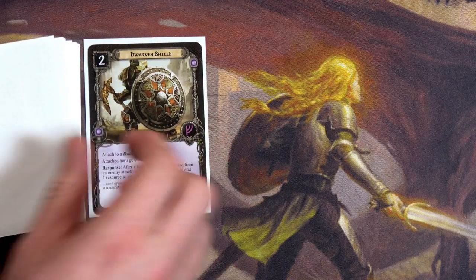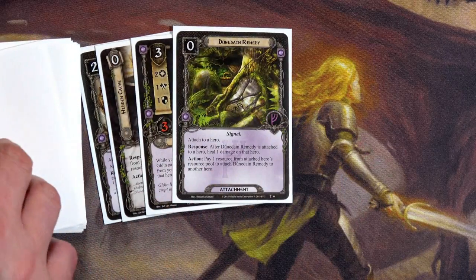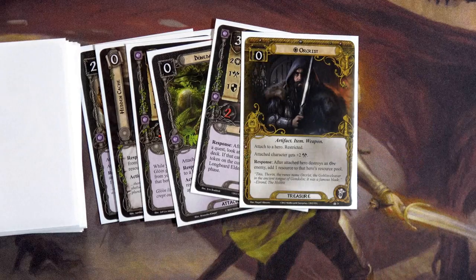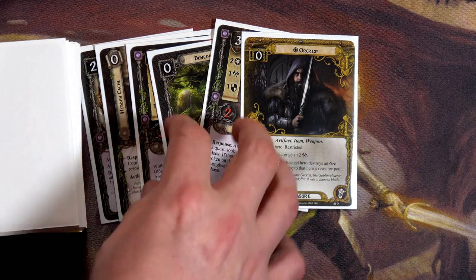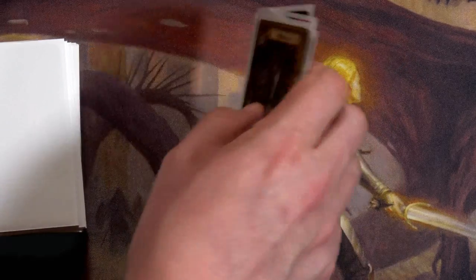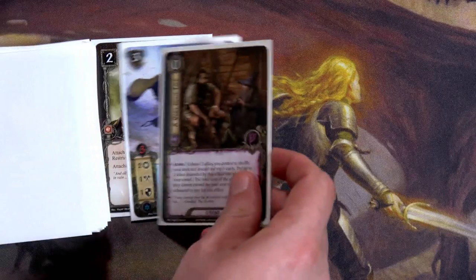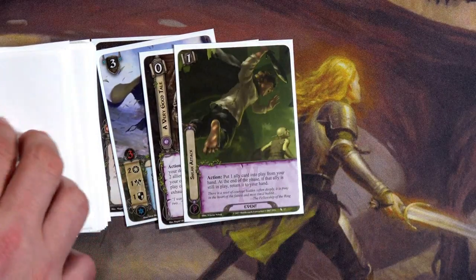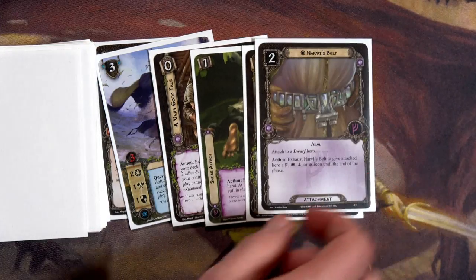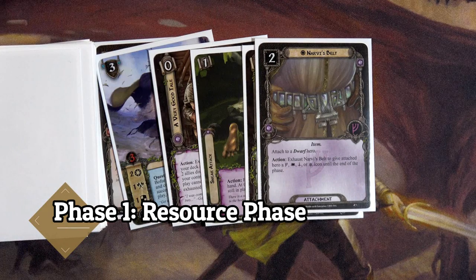To start the game we'll draw our six cards. We have Dwarven Shield, Hidden Cache, Gloin, Dunedain Remedy — that saved me last time — Longbeard Elder, and Or-Christ. Besides the Hidden Cache I have a hard time deciding, so I'm going to mulligan. Here's take two: we have Ring Mail, Baofur, A Very Good Tale, Sneak Attack, Will of the West, and Narvi's Belt. That's not terrible, we'll go ahead and start the first round.